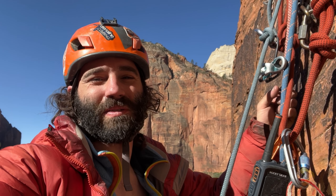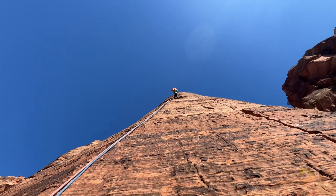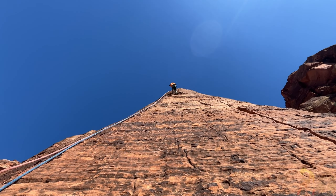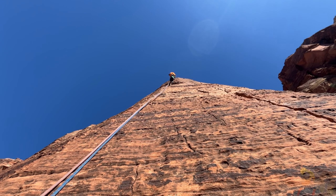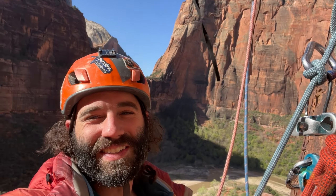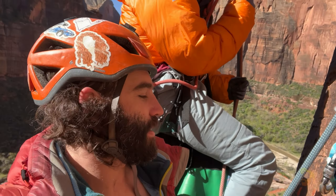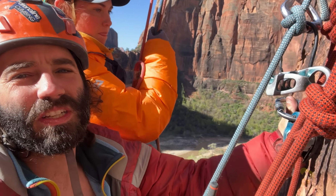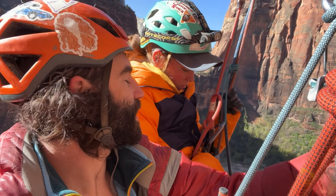I feel like she might want some help here. Here comes Cat with the haul bag! I got it set up pretty good for her — she just clips in the Grigri and goes. Get it on your belay loop, get your weight on it, then you can take your ATC off and just go. The rope's tied to the ground so I know it reaches.